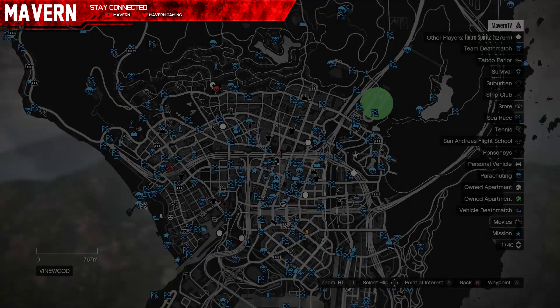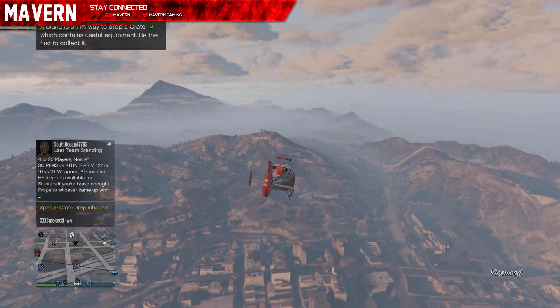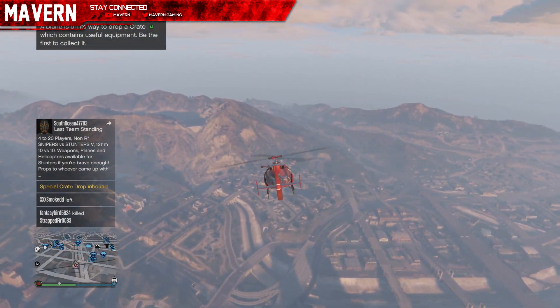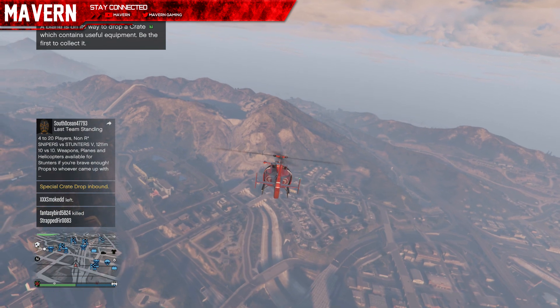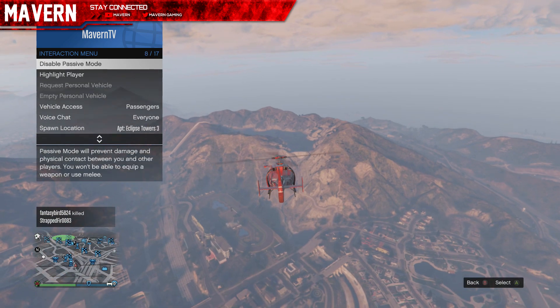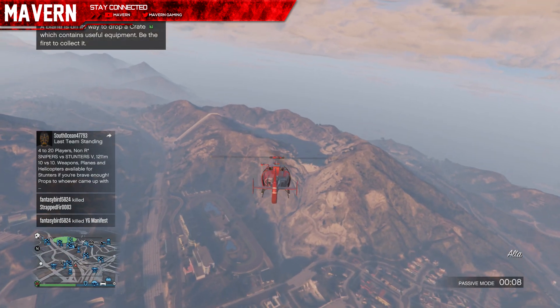Alright guys, you can see it's spawned — here it is on the map. Get your way on the map and as soon as it spawns, just haul ass there. Give it all you got, just get there — that's all we're worrying about right now. As you're starting to get close, I'd suggest taking off passive mode because you're going to see people.